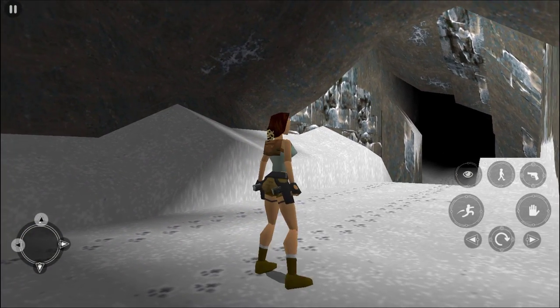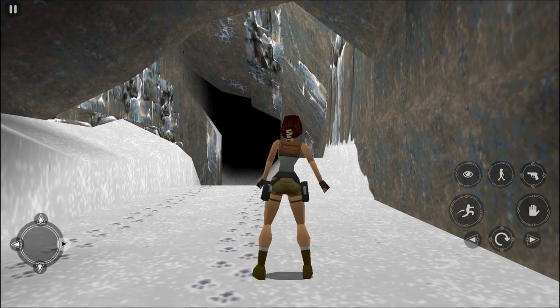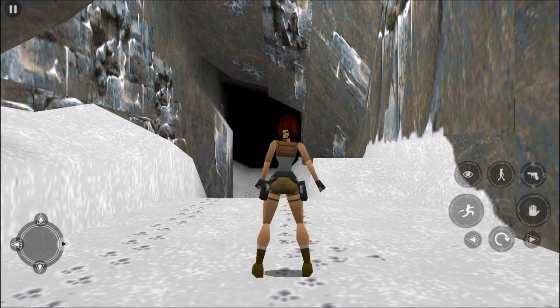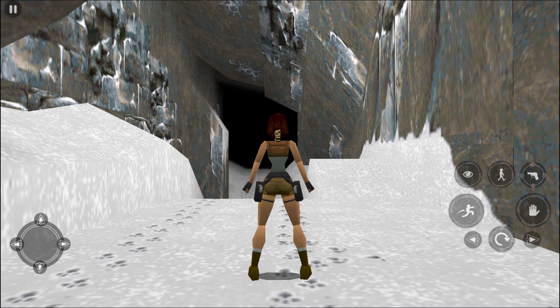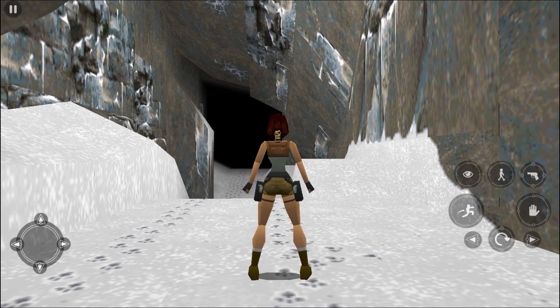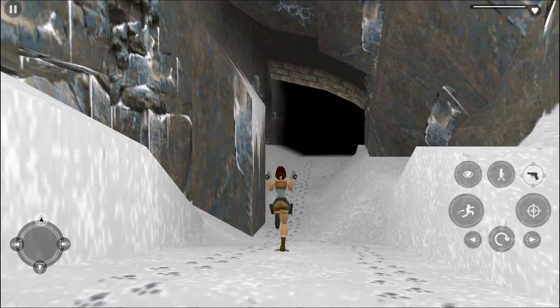We are in this cave and I am using the Android emulator called Bluestacks to play this game. Basically all the controls are emulated and I am using a PS3 controller to control Lara. As you can see, W, A, S, and D control the character. I'm also using an application called XPadder to map my controller keys to the keyboard, which makes it somewhat like a PlayStation 1 playstyle.